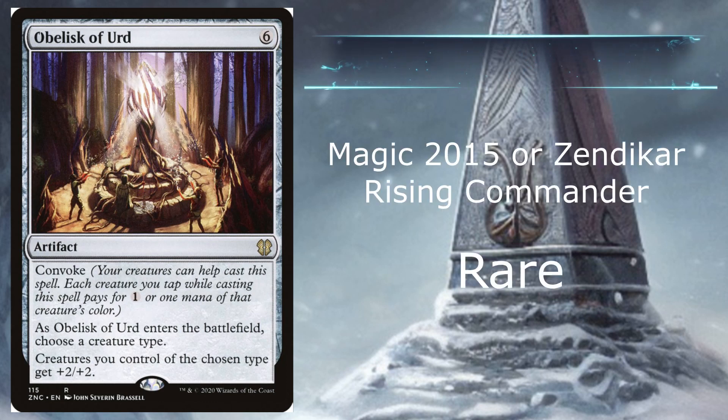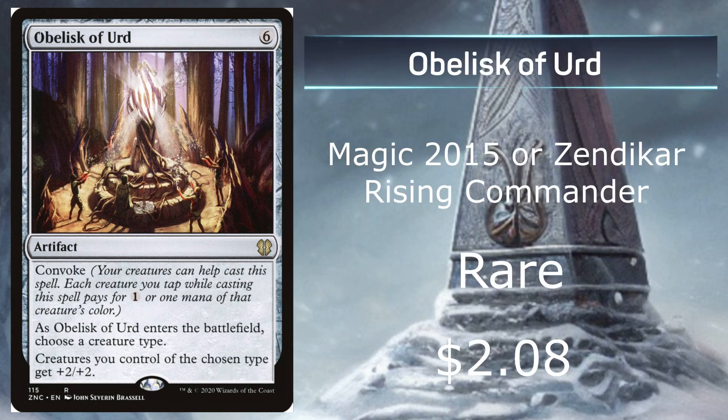At number 1, we have Obelisk of Urd from Magic 2015 or the Zendikar Rising Commander Series. It's a rare with an average price of $2.08 on the market. This one costs 6 mana but has Convoke, which is very helpful — I do like that unique ability. When it enters the battlefield, you choose a creature type, and creatures you control of the chosen type get plus 2, plus 2. So with Convoke and having creatures of the same type, you could probably get this card out by turn 3, which would be devastating if you could keep all those creatures in play with this on the battlefield. This one is very playable.